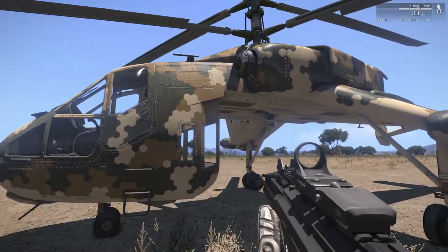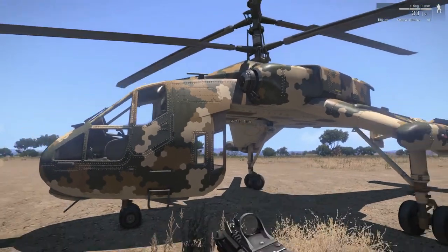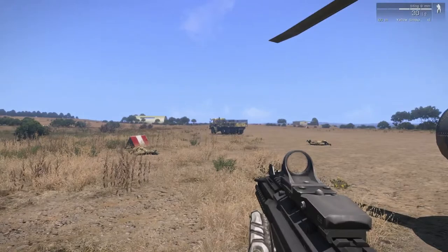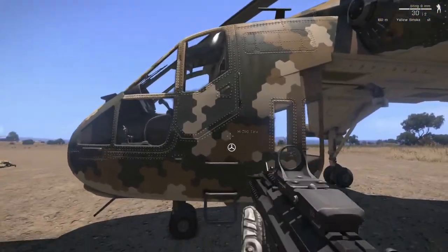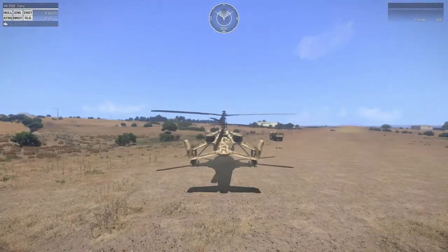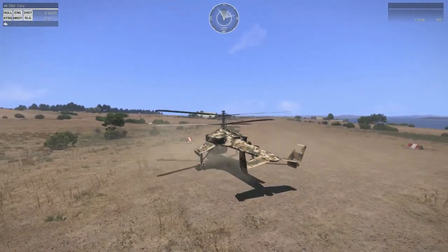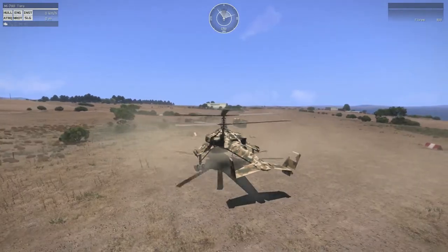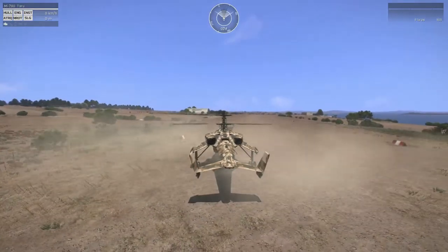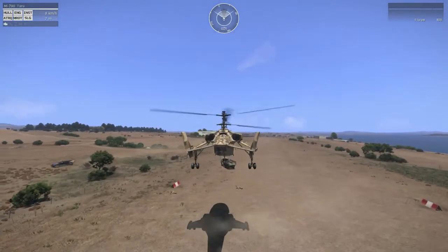If you've got a multi-gun with the repair attachment on it, you can fix it and get back in the air again. So there's the heli and there's the truck, which is the one we lifted in the successful lift in the other video. We get in, left shift to start the engine — I'll show you from outside. E and Q will rotate you left and right, shift to go up, W to go forward, S will take you backwards.